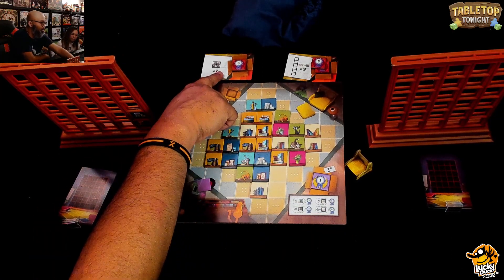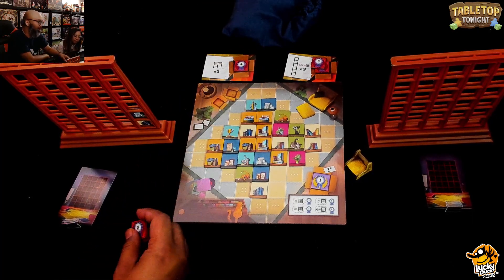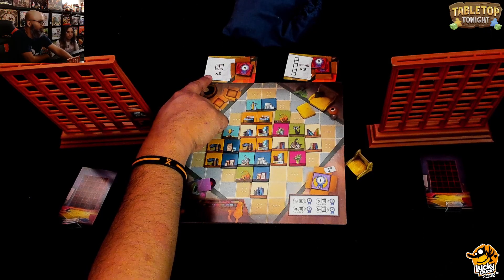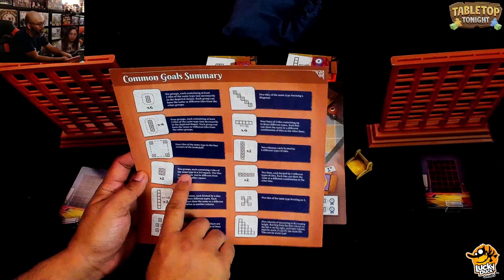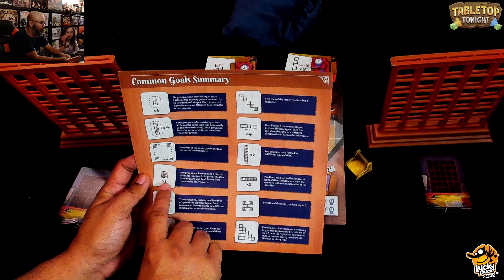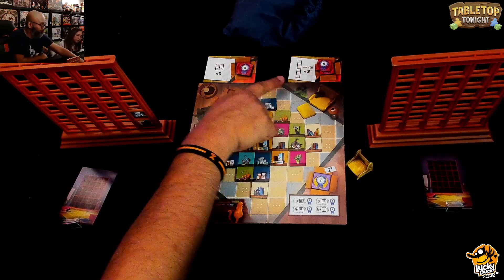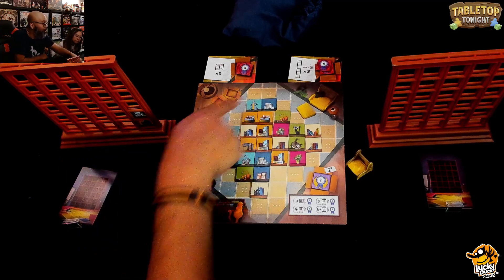Number one is a common goal — it's a race. Whoever does it first gets eight points; in a two-player game, the second player gets four points. This one says you want a group of four tiles that are alike and you have to have it twice — in a two-by-two square. Each square contains four tiles of the same type; the tiles in one square can be different from those in the other square.